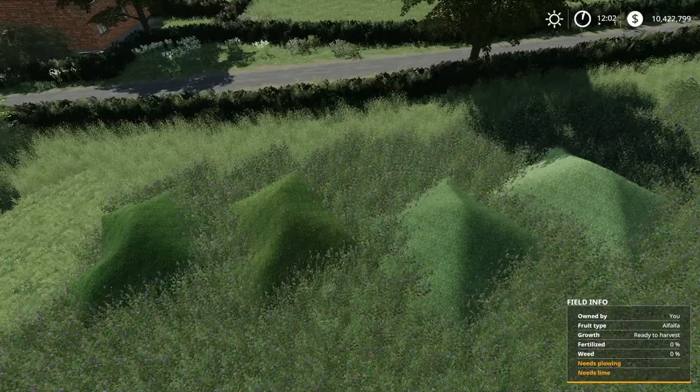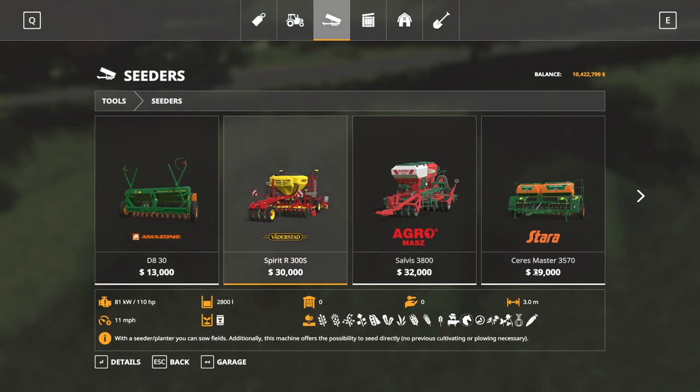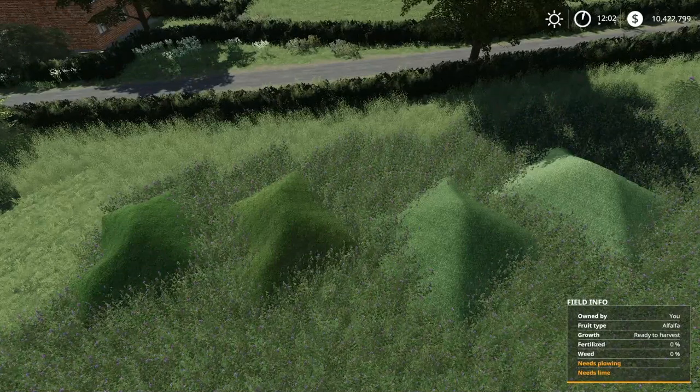Just like anything else, Alfalfa is going to get seeded with a seeder. Alfalfa and Clover are both planted with regular seeders and they regrow. That's everything about Alfalfa — let's go ahead and cover Clover.